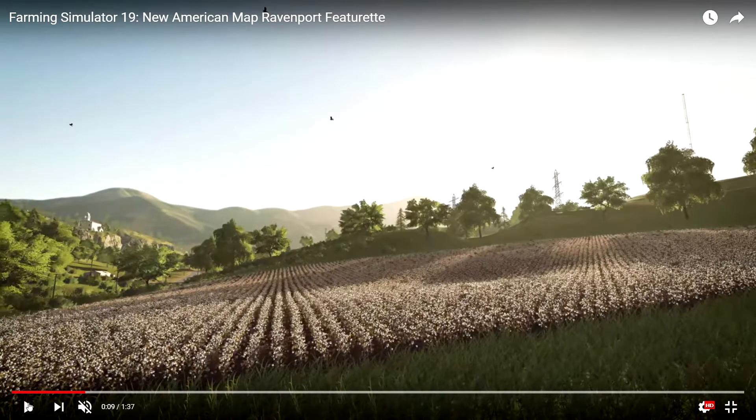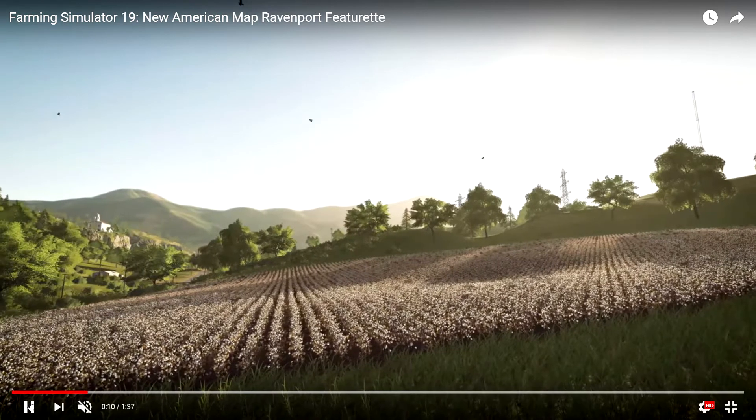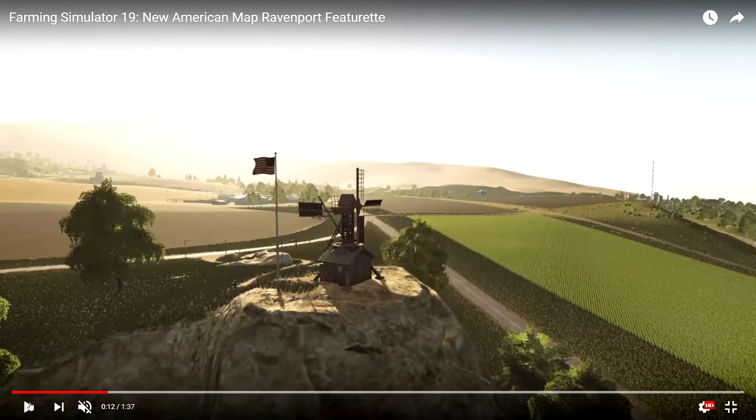I'm going to pause this several times just so I can, because the video goes by really quick. We have a cotton field here. Looks like there's a church in the background. Here we have another wide span view of some of the fields. I'm not sure if this is a field or if that's water — I can't really tell. Nothing really gives it away. It kind of looks like dirt, sort of.